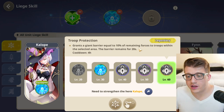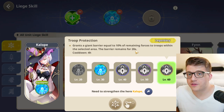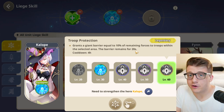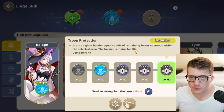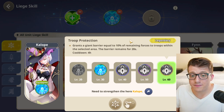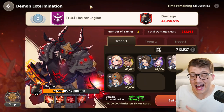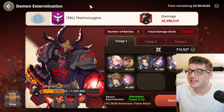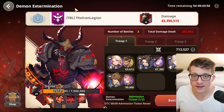Calipi's liege skill at level 60 grants a giant barrier equal to 10% of remaining forces for 20 seconds, or until broken by its full capacity in damage. With 180,000 troops that's 18,000 damage you'd need to take within 20 seconds. From my experience, even at level 30 with just a 4% barrier, I've gone 11 seconds in demon extermination without taking any damage at all. Especially in the early game, barriers are OP.